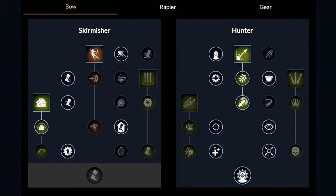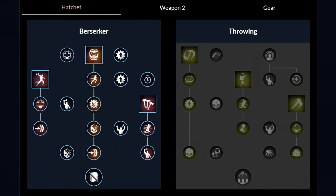For the Bow masteries, unlock the first ability Evade Shot and get those 3 perks, then the second ability Poison Shot and get those 3 perks, then move to the other side and unlock the third ability Penetrating Shot and get those 4 perks. From here, freely pick which perks to unlock next. For the Hatchet masteries, unlock Berserk with those 2 perks, then Feral Rush with those 2 perks, then the last third ability with those 2 perks. From here, spend your points in whichever order you choose.